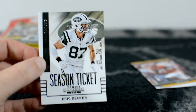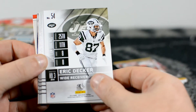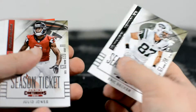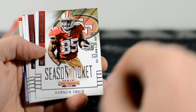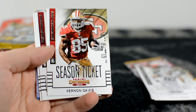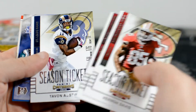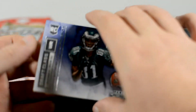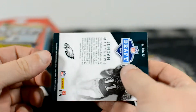These are just base cards — there's nothing uncommon, so it's just guaranteed to get nothing but base cards. This is 2014 Panini Contenders, Eric Decker. Julio Jones, Nate Washington, Andre Johnson, Vernon Davis, DeSean Jackson, Tavon Austin, Jordan Matthews rookie card — Round 2 pick 42. Not bad — rookie card.